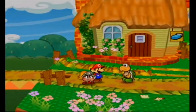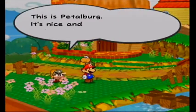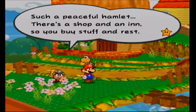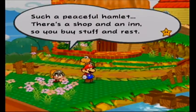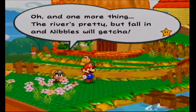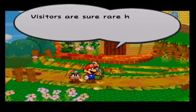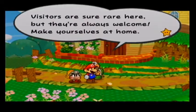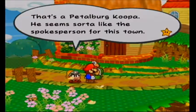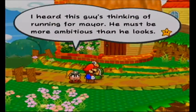I love how sassy Goombella is. The tattle: this is Petalburg, nice and warm, clean air, peaceful hamlet. There's a shop and an inn. The river's pretty, but fall in and Nibbles will get you — Nibbles is the chain Cheep Cheep fish. Visitors are rare but always welcome. That's a Petalburg Koopa — he seems like the spokesperson for this town. Goombella says she heard this guy's thinking of running for mayor.